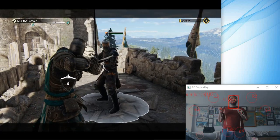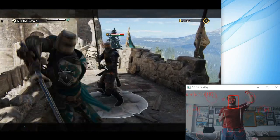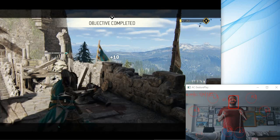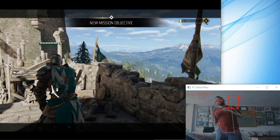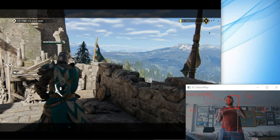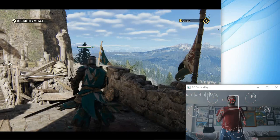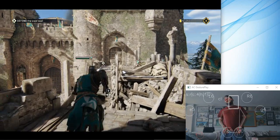Mission objective — what do we do now? Just FYI, I coded in a push. That's the G button right there. Checkpoint reached. Turn off control or focus mode. Now we can pan and go find people over there.